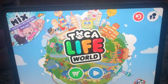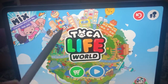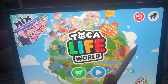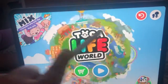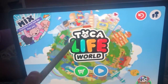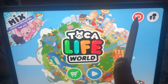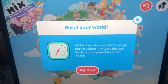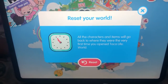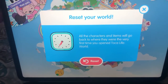You're going to have to exit all the way to the home page. Then you will have to spin it a few times, like maybe five seconds, and then you'll see a little arrow — click on it and you're going to have to reset your world.